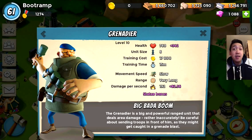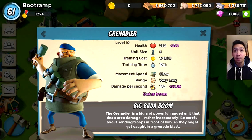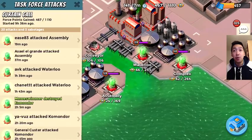The unit size is 6 and the training cost is 70,000 — that's really expensive. The training time is really long as well. The movement speed is slow, the range is very long, and the damage per second is 192. That's totally insane! Let's tap out and I'll show you the replay on the operation.